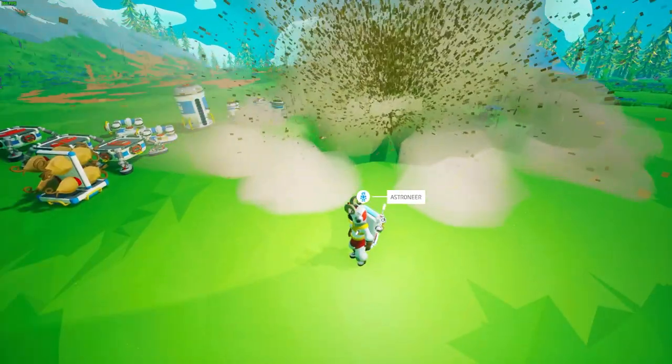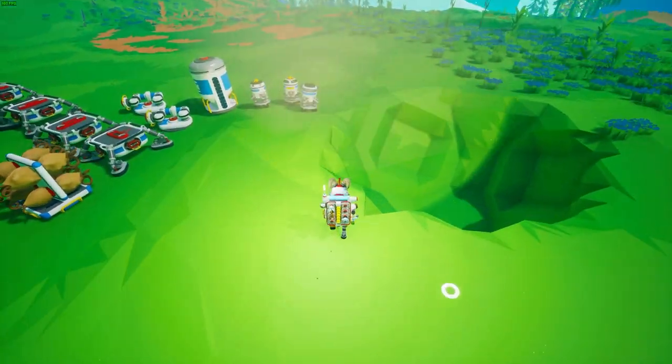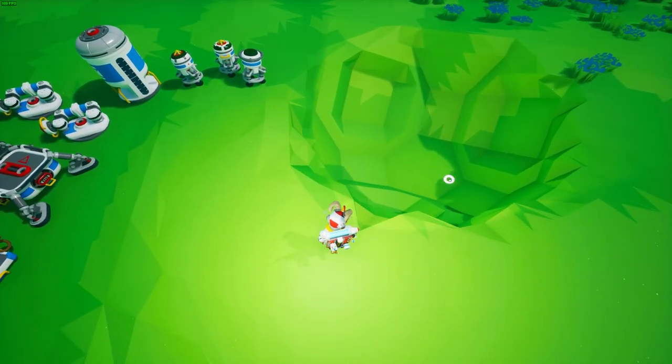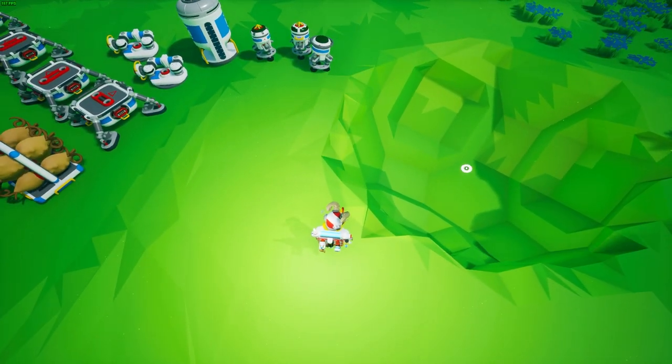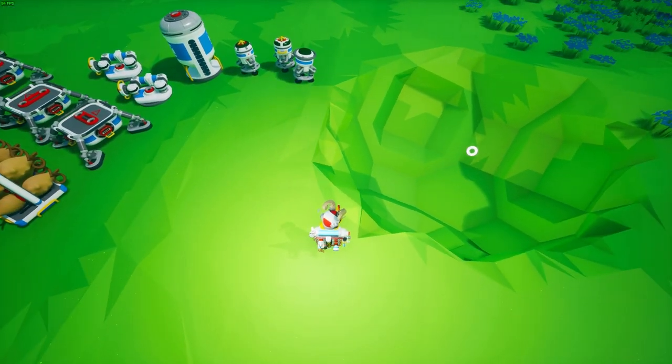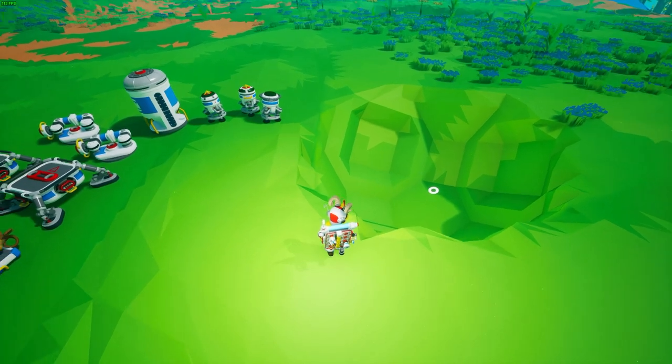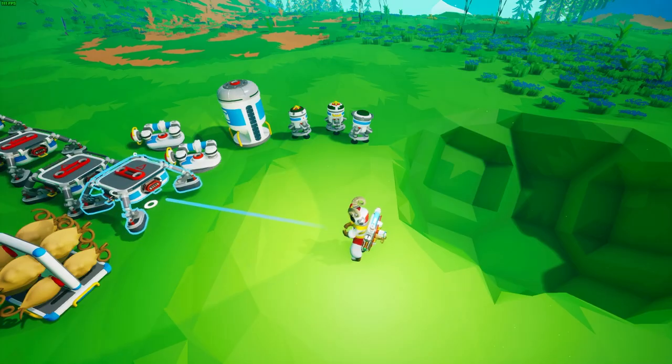The best way to get this farm started is to blow or dig a hole into the ground, because when the sturdy squash get harvested they actually shoot items into the air. So it's best to have some sort of hole so that it can catch the sturdy squashes — not only the seeds but the sturdy squash samples — and they don't go flying everywhere.